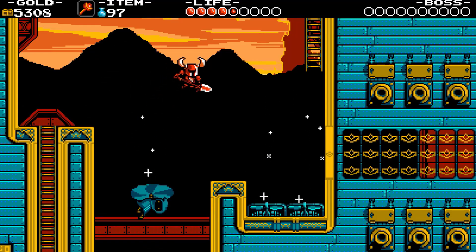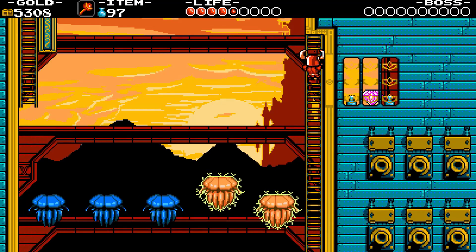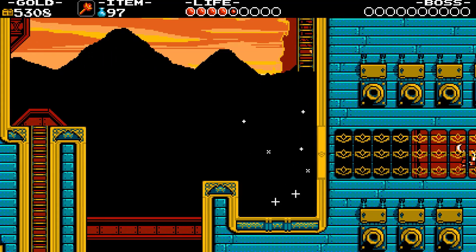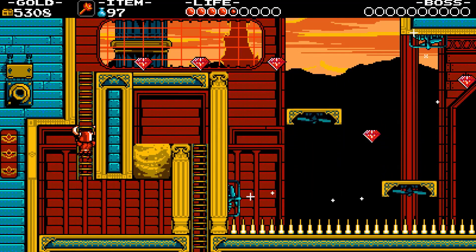Now climb this ladder all the way up. From the top, just drop down. Climb the ladder, then time your jumps carefully because of the wind currents.